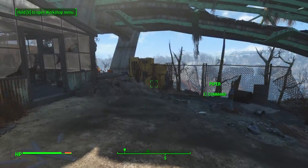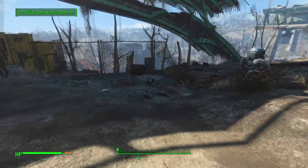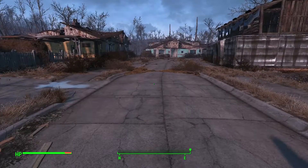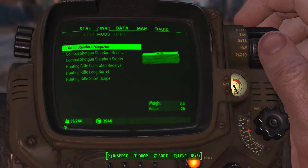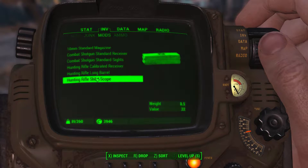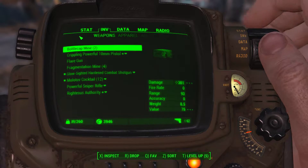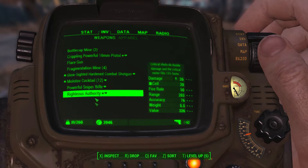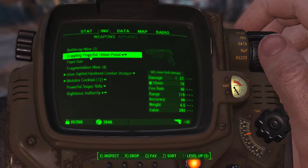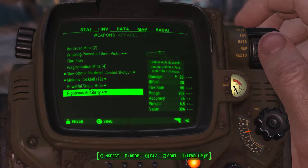I'll take care of my inventory and get my stuff back from Piper, then we'll decide what to do next. Back here in Sanctuary — it took me a good 15 minutes to get inventory sorted. I did a little upgrading of my weapons — if I had an opportunity to make them more powerful or lighter, I did that.